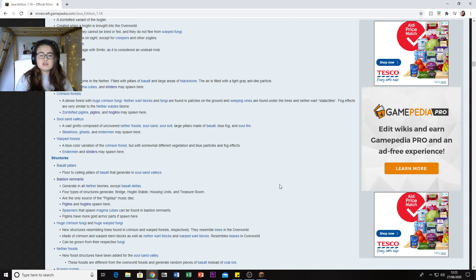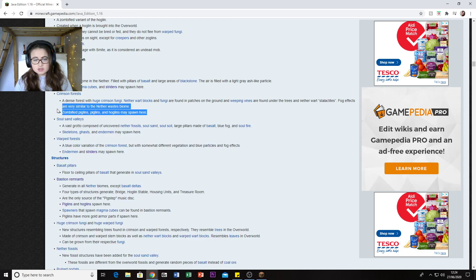There's the Crimson Forest - a dense forest with huge crimson fungi. Nether Wart blocks and fungi are found in patches on the ground, so there's another place to find Nether Wart other than in Nether Fortresses. Weeping Vines can be found under trees, and there are Nether Wart stalactites. Fog effects are similar to the Nether Wastes biome.